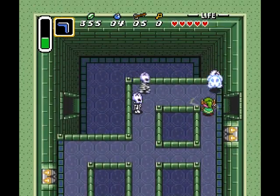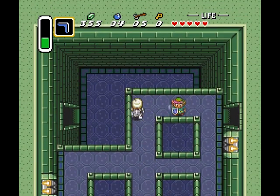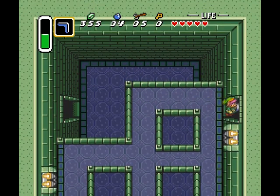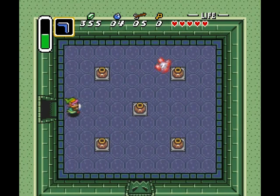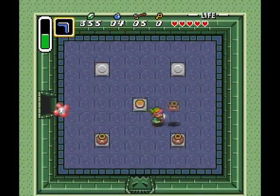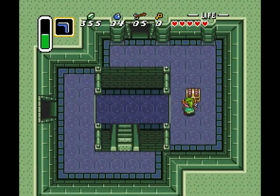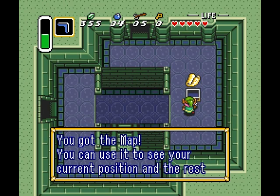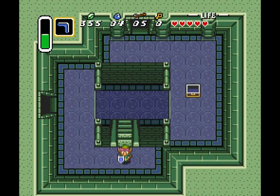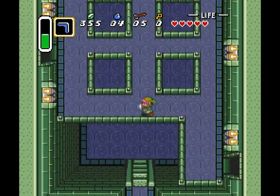These skeleton guys are Stalfos. The blue Stalfos will continually jump away when you attack them, and later on we'll meet some different colored ones. Here we have just a normal anti-fairy. And this is the reason to actually go this way if you care — this is the map. I don't think I've ever actually gotten the map in this dungeon, just because it's completely useless. But whatever.